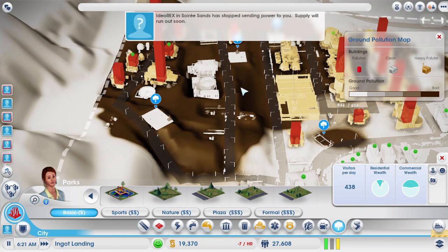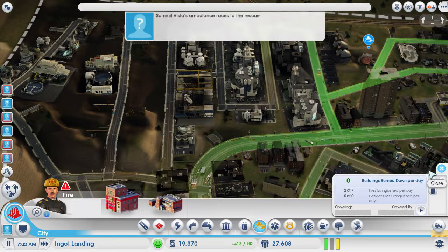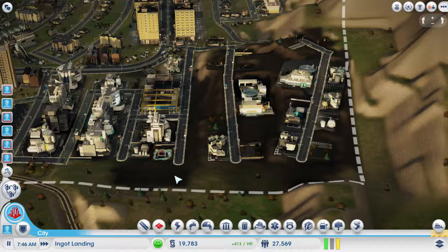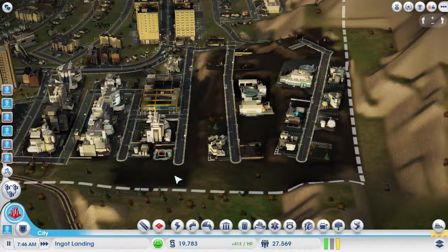That's pretty much everything you need to know about water. The only other option you have is to buy water from other cities. One side note: fire stations use a lot of water, so whenever you build fire stations, make sure you have enough water for the city. Hopefully, you won't have problems with water drying up or too much dirty water, and you can implement these strategies to make a better city. This has been your boy Idorex — if you enjoyed this video, leave a like, and if you're new, we produce tips and tricks and let's plays for SimCity. Please subscribe and I'll see you guys later.